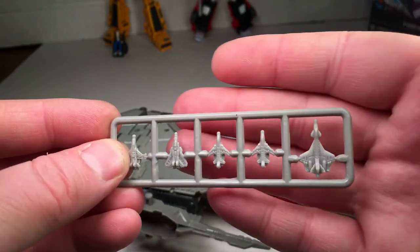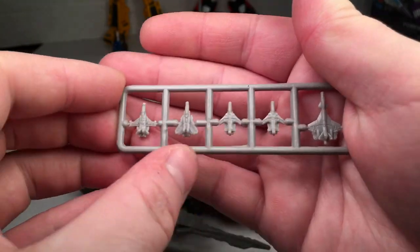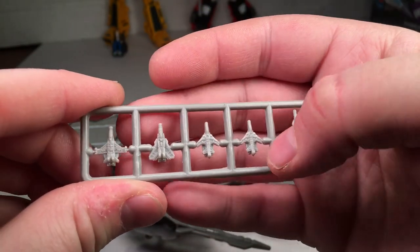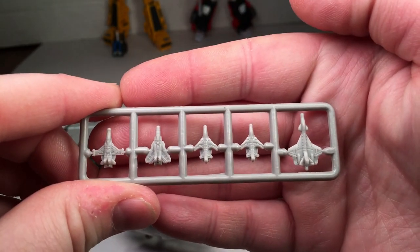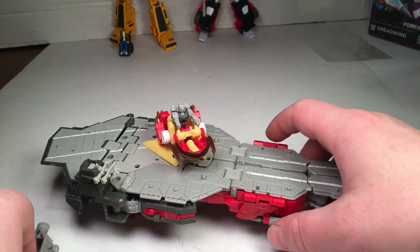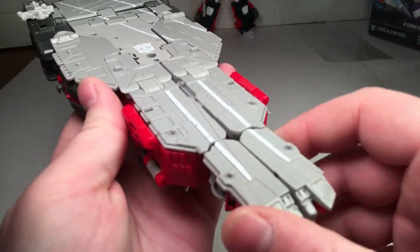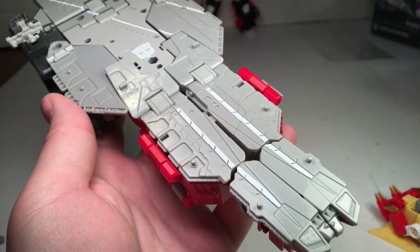Here's what the Aerialbots look like. You got them all right here — there's Silverbolt, Air Raid, the two small ones, and Skyjack or whatever they're calling them. One last look at the aircraft carrier mode — it does look good.